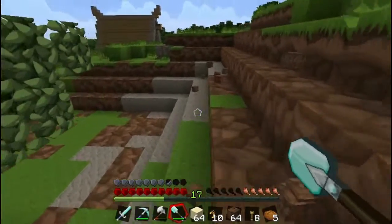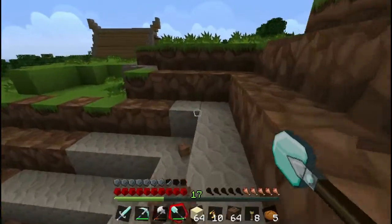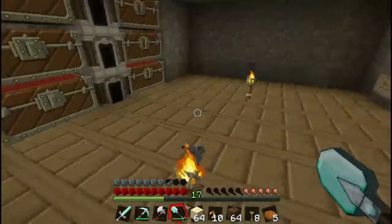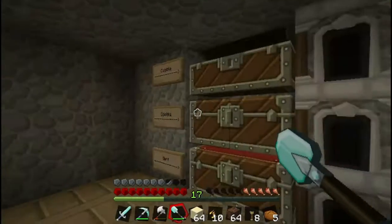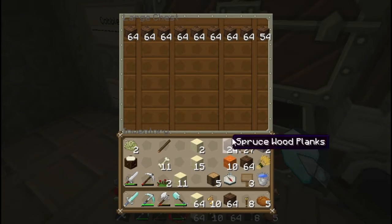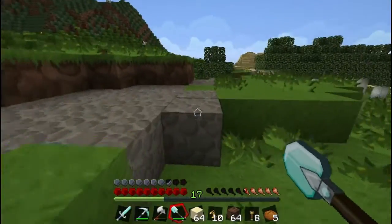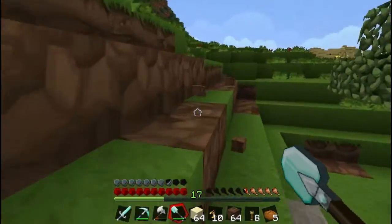Got a kind of crevice dug and my inventory's full. I'm going to go dump this off in the storage room, which is down here. Haven't got much cobble — surprise — but I've got tons of dirt. Going to put my bones in there. I'll just keep a stack of dirt on me and get back over there. Quite a lot of dirt — about four stacks I think.